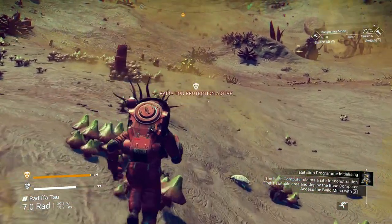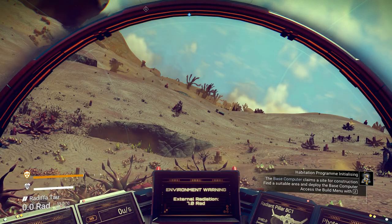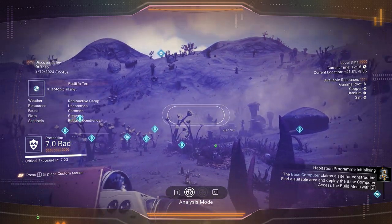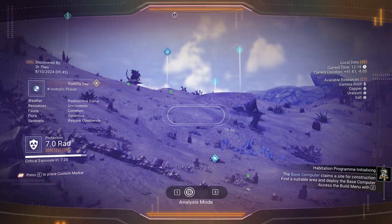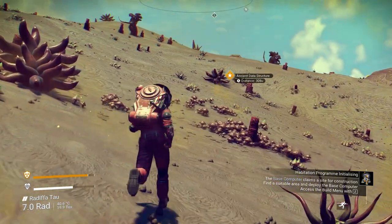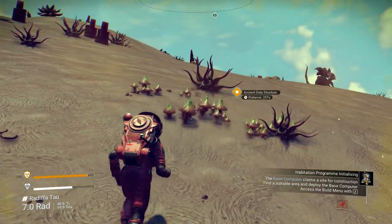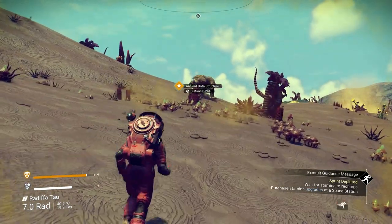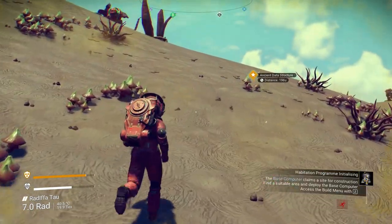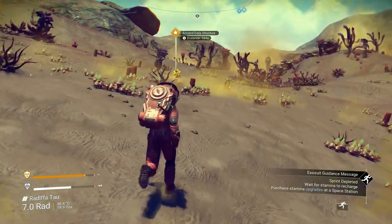I don't want to miss these metal fingers — I do a lot of resource collecting at the beginning. What I wanted to show you is the ancient data structure near here. At an ancient data structure you can get navigation data, and with that navigation data you can go to the space station and get maps. Using the maps you could find a decent place to put your first base — that's the plan.